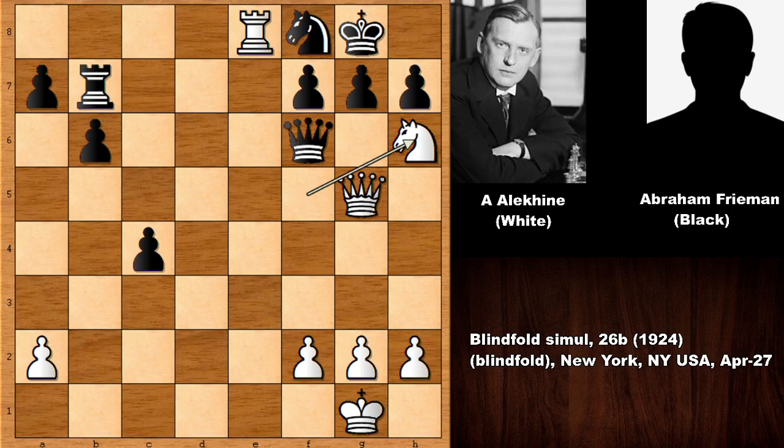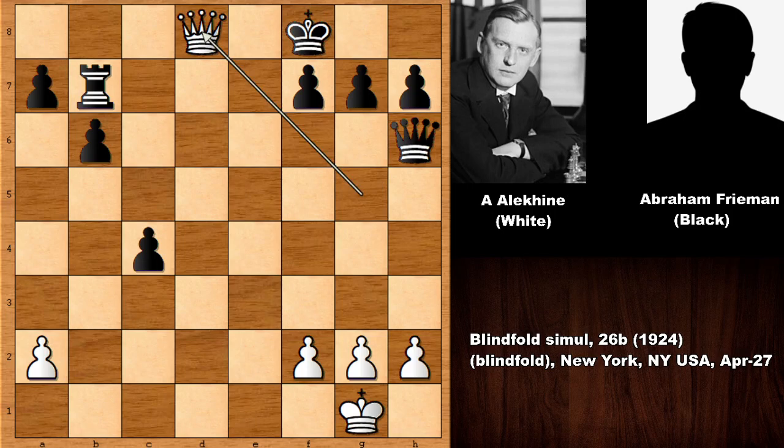Then knight to h6. What a move! You can't move the king because this is getting checkmated. So after knight to h6, capturing the knight with the queen is a must. And now can you see the move? Final question. Rook takes on f8 — only move — check, mate.